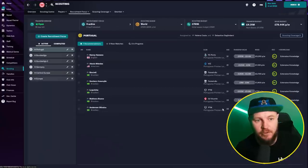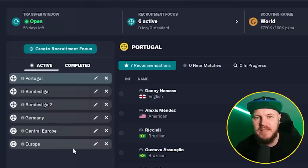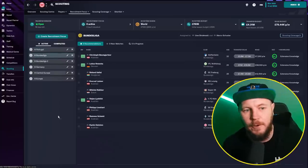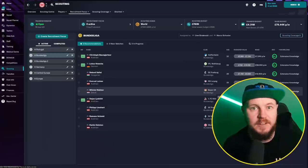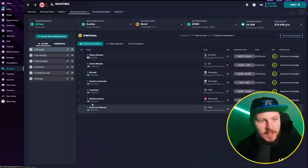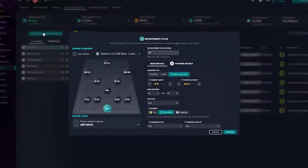If we go to our scouting and recruitment focus we can see there are already active recruitment focuses, and that is down to the scouts already at the club. You will all have that every single time you load up a different team, but we're going to be doing our own. You can look through these — there are obviously some good options and a few young players under the age of 23 that might work well with our board restrictions for transfers — but we're going to set up our own recruitment focuses and see how they work. So let's set up a recruitment focus for that holding midfielder role.